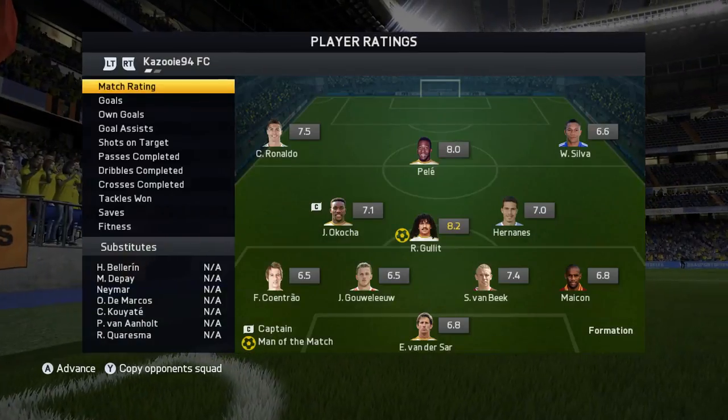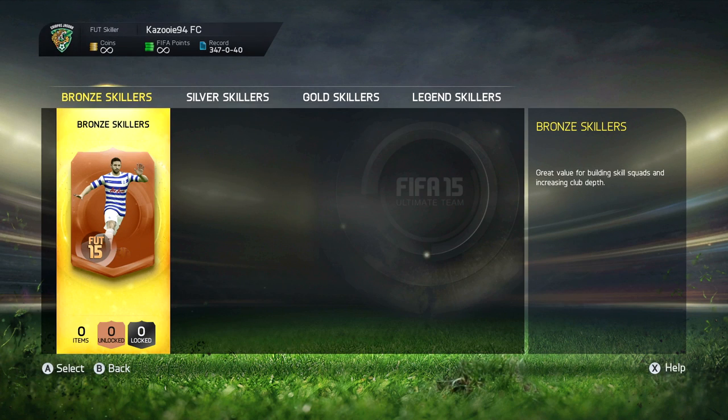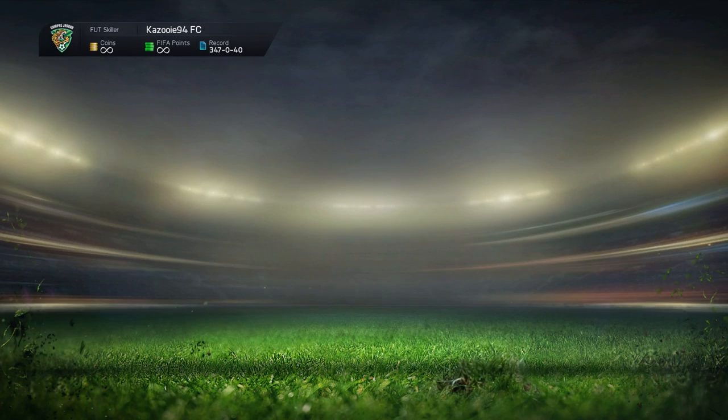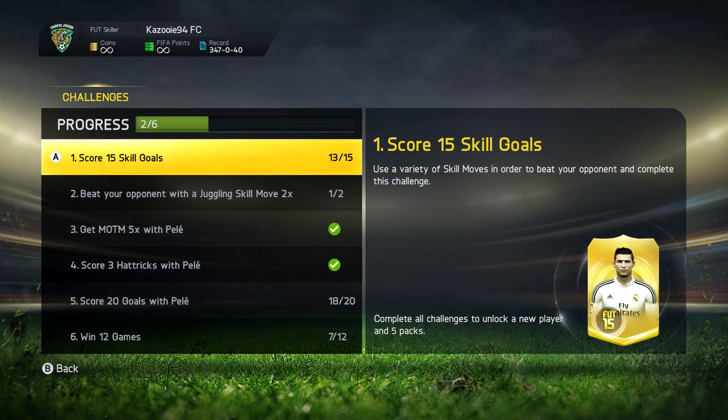From the final stats we had a lot of shots — only 8 on target but still a decent amount. We probably should have won with 3 or 4 goals but sometimes you just have one of those games where nothing goes in. Moving into the skill stats, we're currently on 18 goals with Pelé and 13 skill goals so far. We've completed 2 challenges so far — it's going really really well.